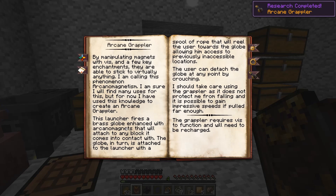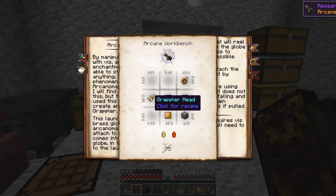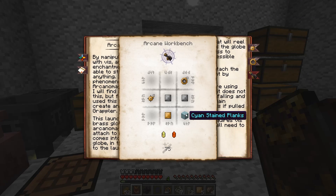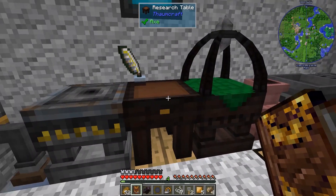The arcane grappler requires one of these grappler spools, a grappler head, some plates, and some planks. The grappler spool is just string with an arcane mechanism and tripwire hook. The grappler head is some rare earths, tripwire, and some brass plates. I should have all of that on me right now.